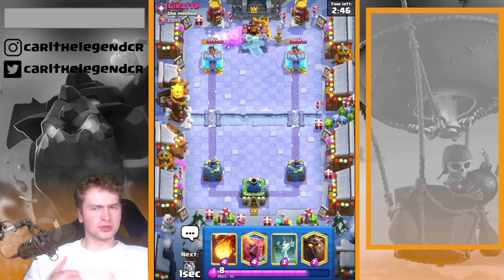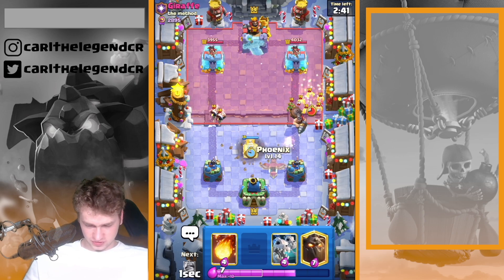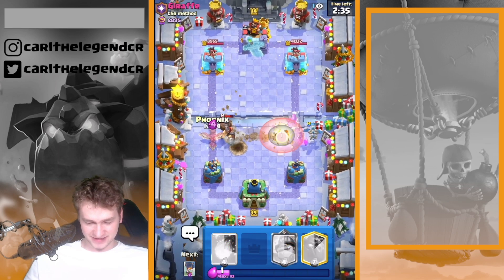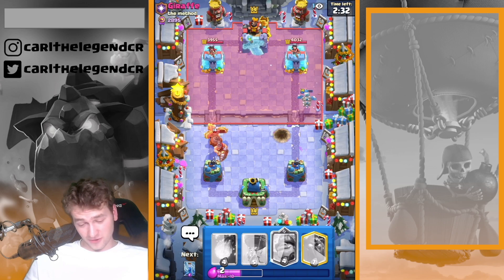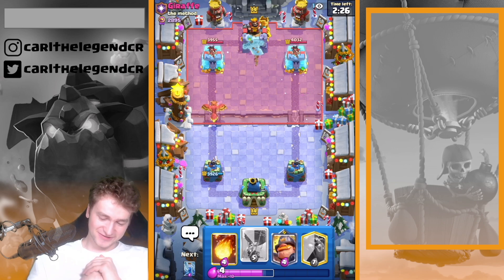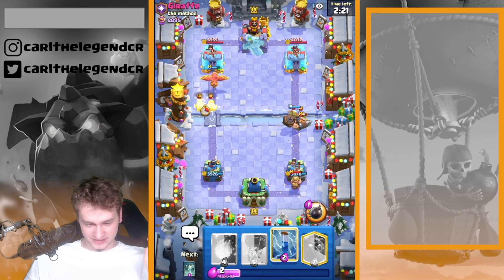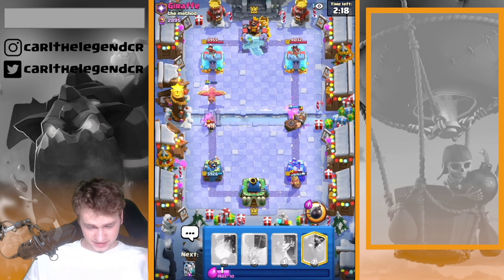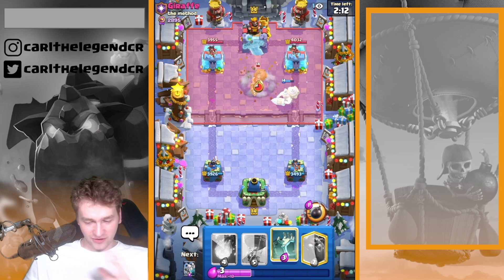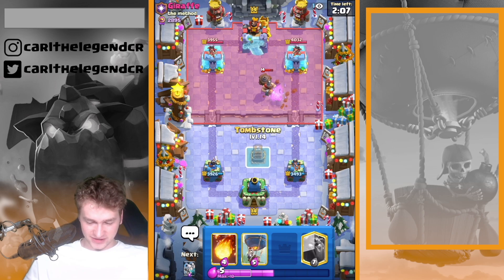Just played two spear goblins on the left lane — a good two-for-two trade. Having my tombstone and some skeletons ready for taking care of the Mighty. He sent his Mighty opposite lane; I'm defending with Phoenix getting less than 100 damage — we'll take that. Next Mighty is right here, welcome. Next zap also took care of the wall breakers — just answering everything my opponent is doing.